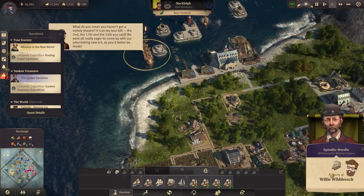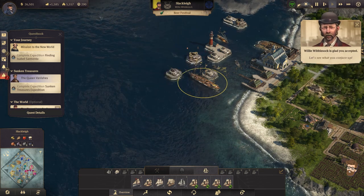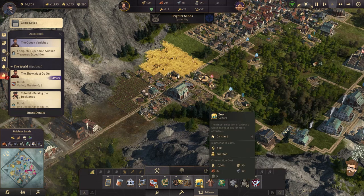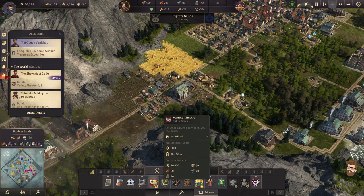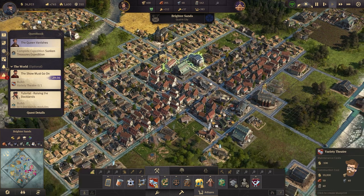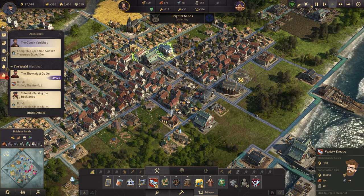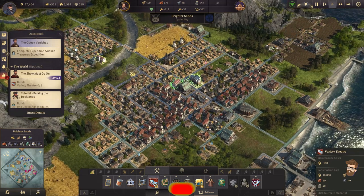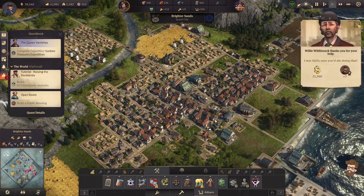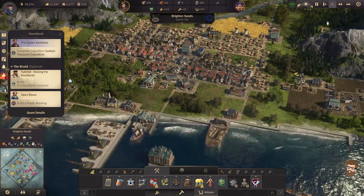Down here I see a star. Work your way up from that dirty bottom — give me reputation and cash. Build a variety theater. That's going to actually be a problem because I probably don't have enough for that. I could just build it in Brighter Sands and it would be very helpful for a lot of folks. Put it way back here. It's $21,000 essentially to build this thing. It reaches most of the folks on the front side of the island, but if I build it back here it gets to everyone. Put it on this corner. That was actually a pretty easy quest.